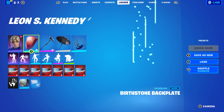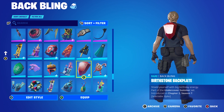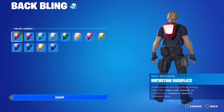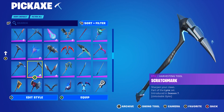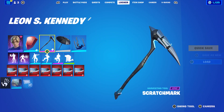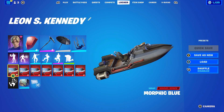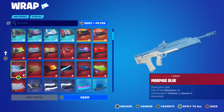For the tenth and final combo, I used the Birthstone Backplate, because in Resident Evil you have puzzles where you move jewels around, and you can find and sell jewels as treasure in Resident Evil 4 and 5. I went with the Garnet colour, but you can switch to different colour jewels. The pickaxe is Scratchmark from Chapter 1 Season 7, which is Lynx's pickaxe — I went with the blue colour style because it has black and blue that goes nicely with Leon's skin. The wrap is Morphic Blue, because of the blue and black — it's a cool wrap I don't use enough, and it's from the Chapter 2 Season 4 Battle Pass as Mystique's weapon wrap.